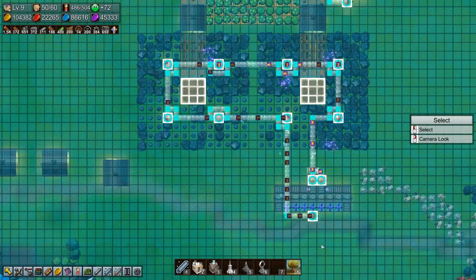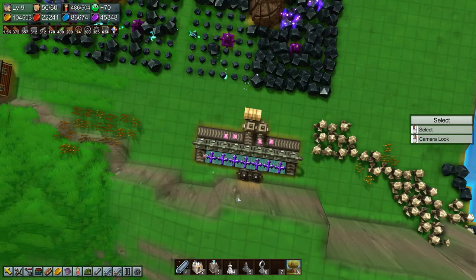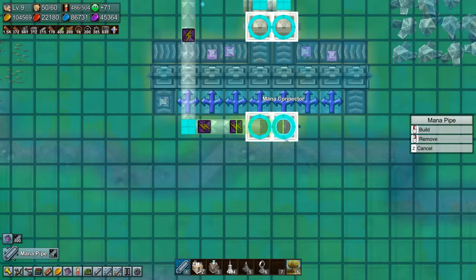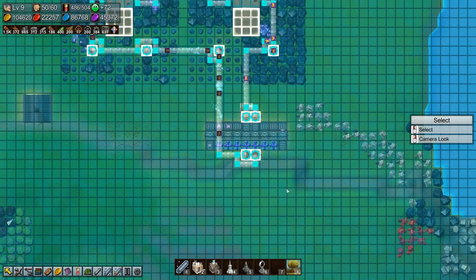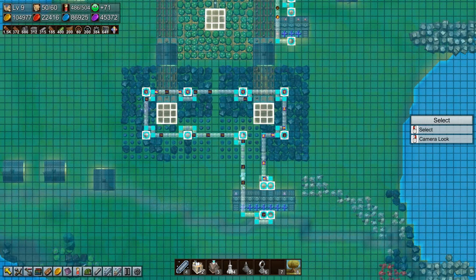We have a bit of a bottleneck here, so how do we fix that? Suppose we put in another receiver there and then do this. That works, that works. And they are getting a lot further now. Maybe we didn't need that but I'm okay with it being there - doesn't harm anyone it seems.